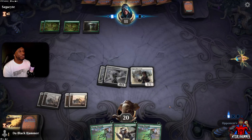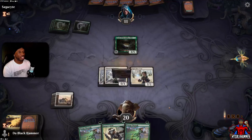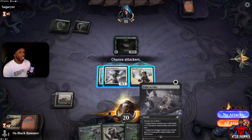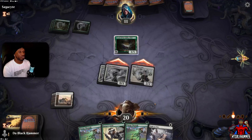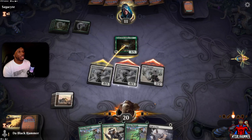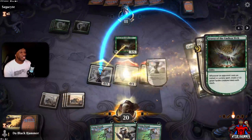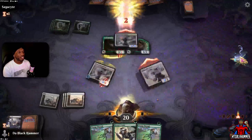Our opponent has a little swamp in there — now I'm afraid of some removal. Fight as One is not bad. Let's swing in. I was hoping they don't block. Why you gotta block like that? Oh yeah, I forgot they get a token — that kind of sucks.